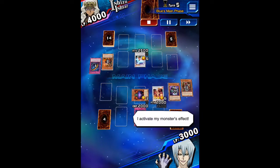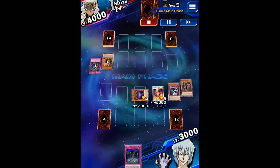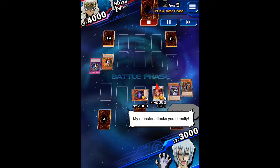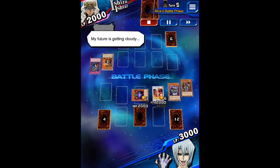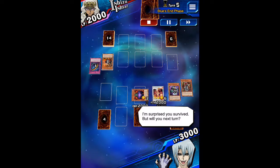I activate my monster's effect. I set a card. Battle! My monster attacks you directly! My future is getting cloudy! I'm surprised you survived — but you'll fall next turn!